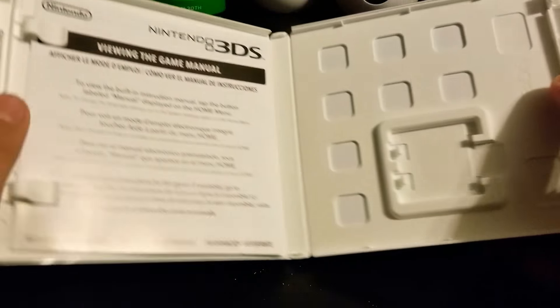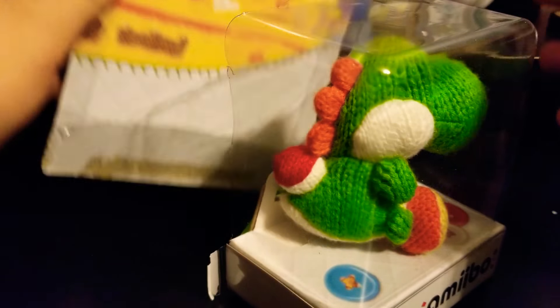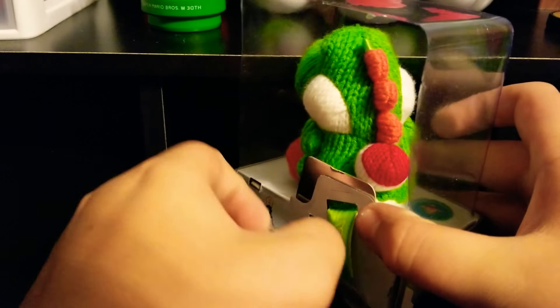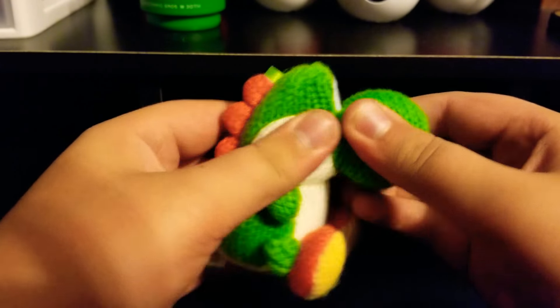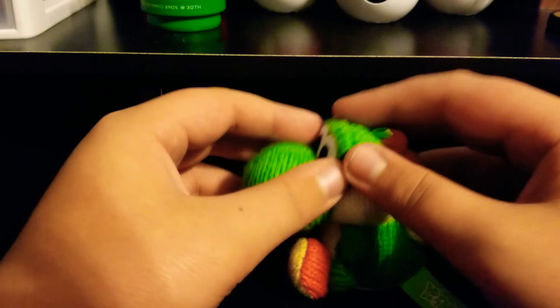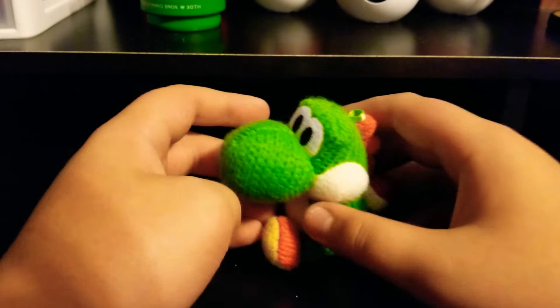I already opened the game up on my 3DS over there which is charging, and I guess I'm going to crack open this amiibo. So I'll cut it open real quick — alright, there we go. Now this amiibo is actually really cool because it's a plush — it's actually like a squishy yarn little thing. The NFC chip is inside its little base, but it's super adorable and soft and squishy. And that's about it for the amiibo.